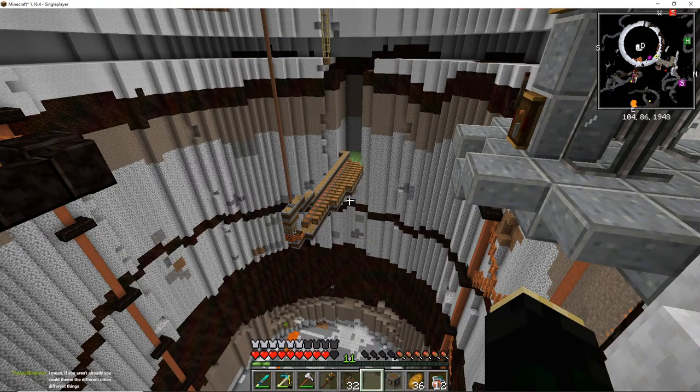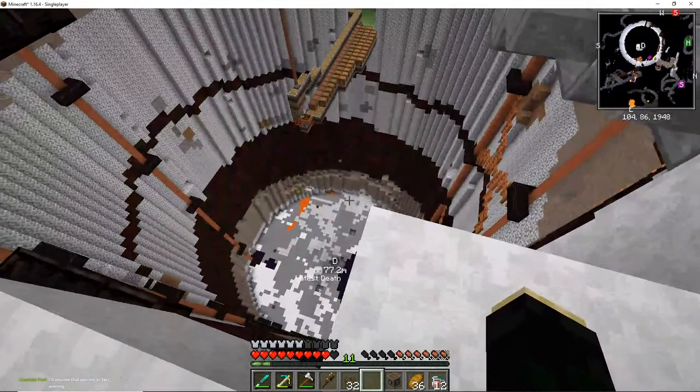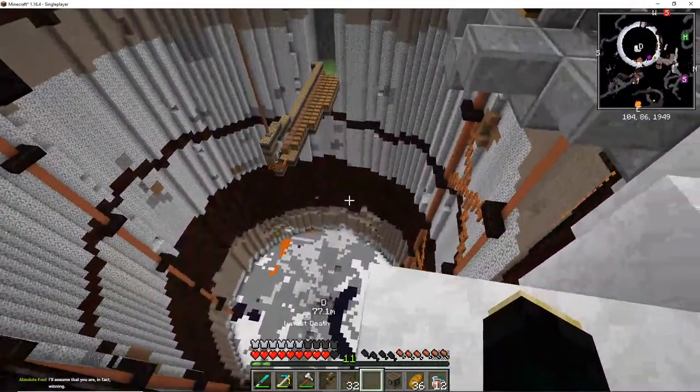If you aren't already, you could theme the different cities with different things. Yeah, that's actually the core idea for this series. Right now we're in the mining city, so it's going to be producing stuff like stones and all the stuff you have to mine to get resources — that's going to be in this city.